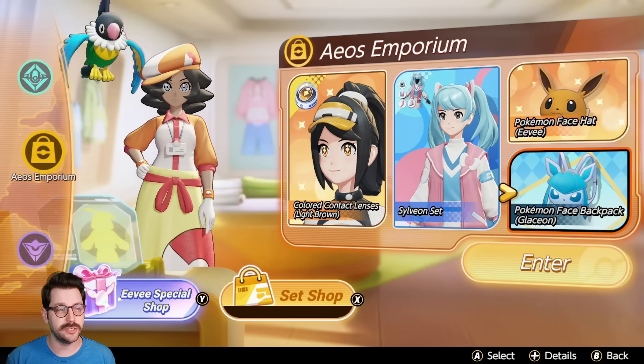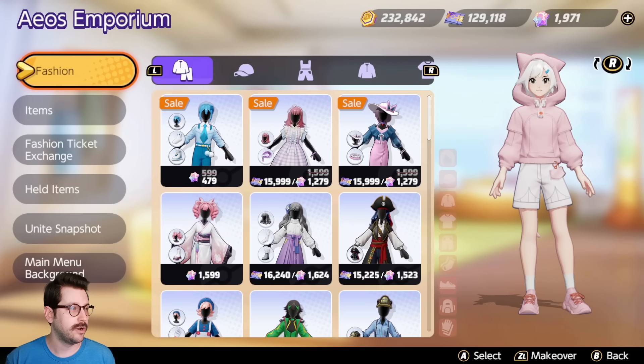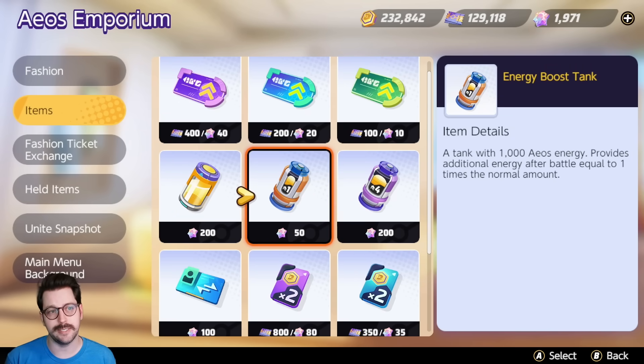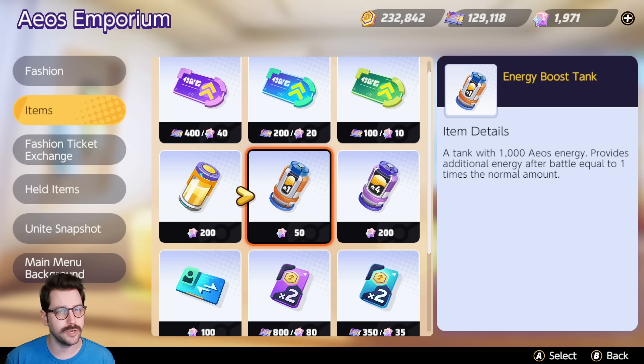If you are crazy obsessed with this, you can head into the Aeos Emporium, go down to items, and purchase additional energy tanks and boost tanks. I do not think you need to do this. You will get these by playing the game, and the boost emblems don't make such a game-changing difference. I would not recommend spending a ton of real life money on this — you really don't need to.